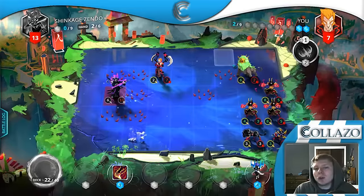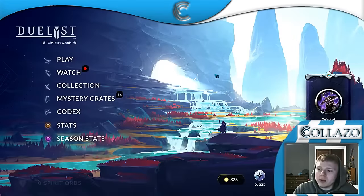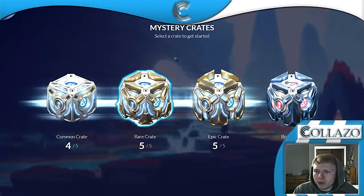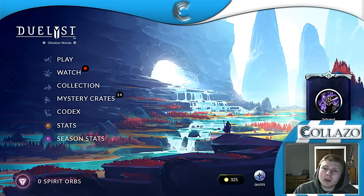After losing to Shikage Zendo 22 times, this Kalieos deck worked beautifully — it worked great and I really enjoyed playing it. Another thing I'd suggest: buy Silhouette Tracer. A lot of people were posting on the forums that it's really nice because it allows you to move your general backwards. Anyway guys, let me buy a key and we'll open up the mystery crate.